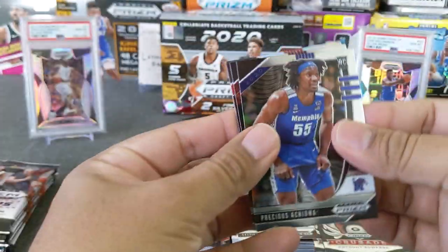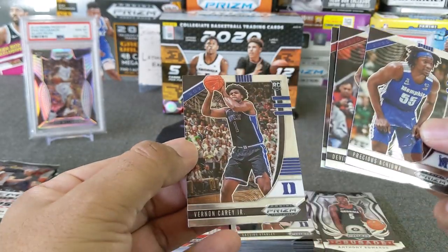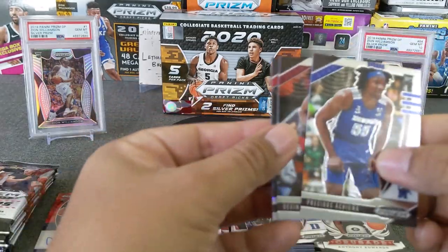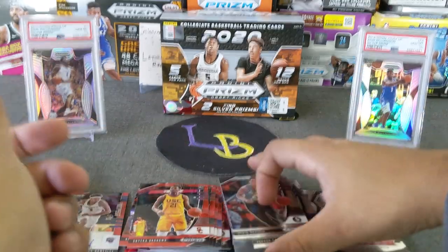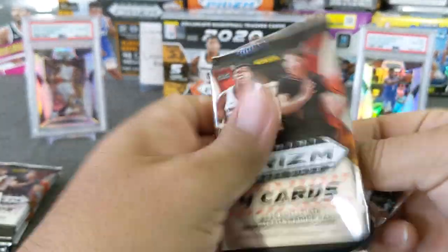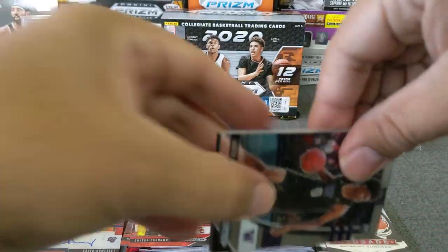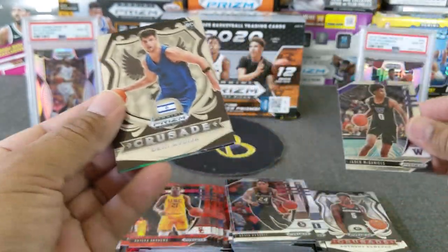First blaster pack — downtown please! Here's a silver, Achiwa, Vassell. Save the curry. Silver Halliburton. I'm going to kind of skip through the names since you guys already saw most of them. McDaniels — got a green in here. Denny.